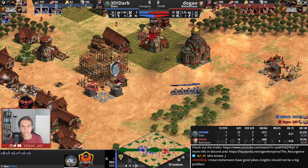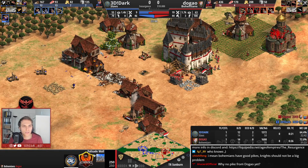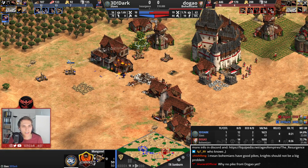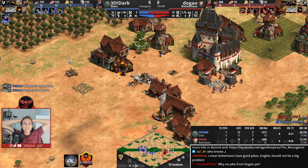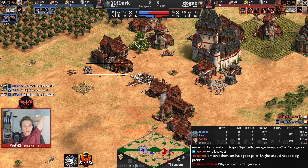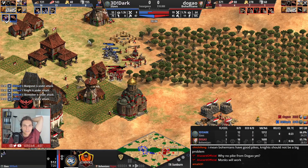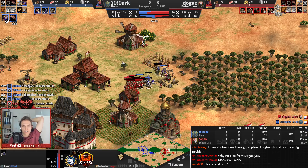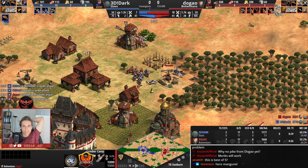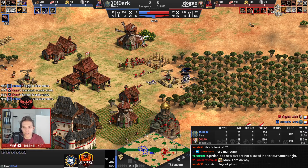The knights are not going to accomplish too much here. Dugao is doing great quick walls and Dark is losing the third manganel — almost the fourth. That must be a bummer for Dark. He still has two more. About to get more kills here. Hallelujah — what is Dugao doing? He was just moving his crossbows without attacking anything.